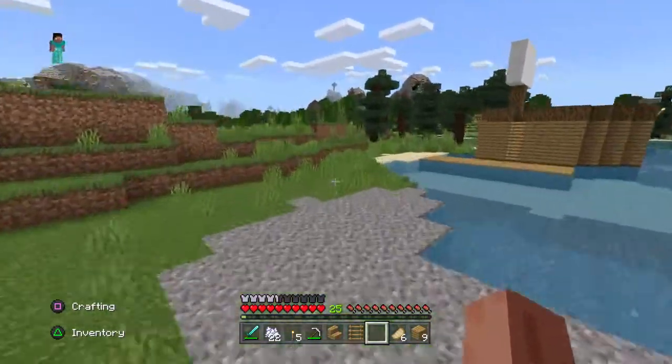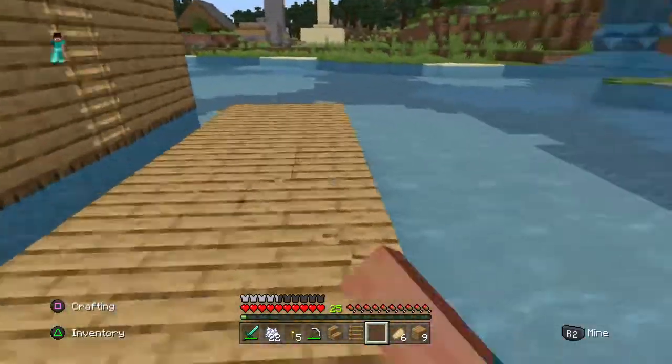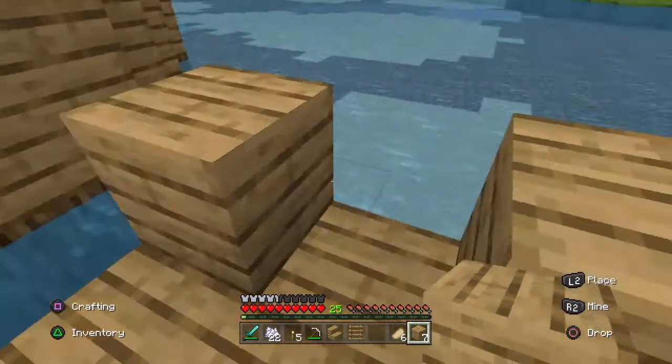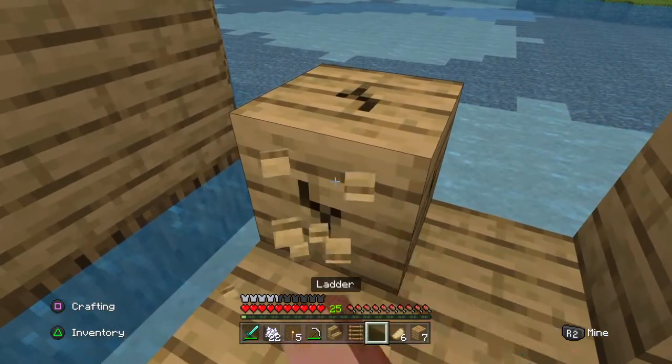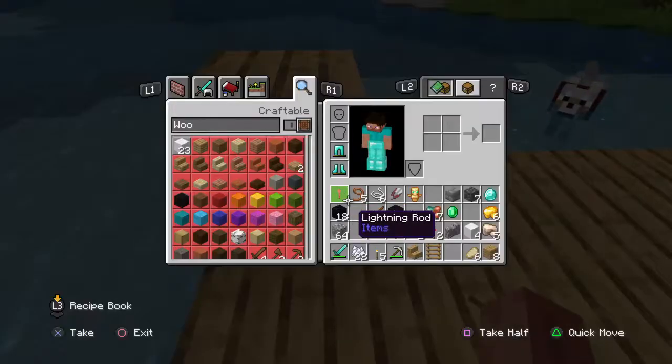All right, so if we go over here, I built a nice, wonderful dock right here. We're going to add two pillows. Okay, that looks ugly now. My bad. That just looks ugly now. And I don't have an axe — I have a wooden axe.